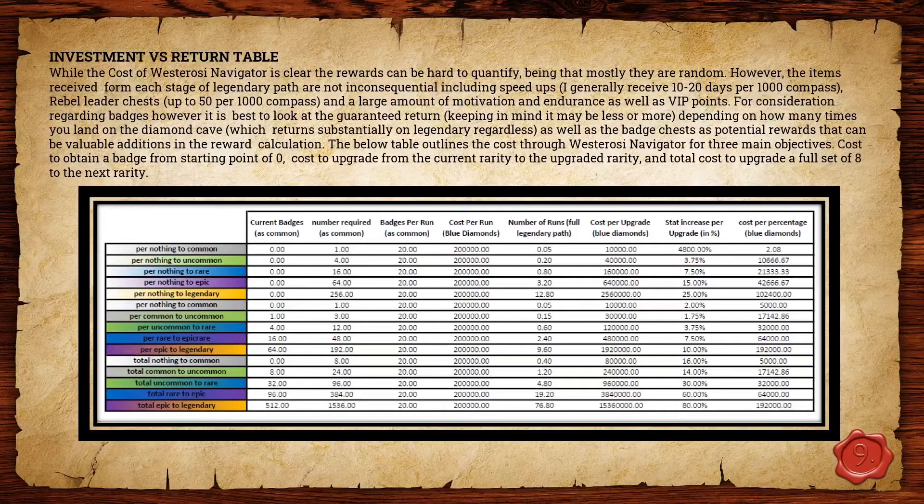I'm at epic and moving to legendary, which means getting a full set from total epic to total legendary is going to take about 76.8 runs worst case. For a singular epic to legendary at 9.6 runs, free runs and diamond cave hits might bring it down to seven or eight runs, but seven runs is still about 1.4 million blue diamonds to upgrade from epic to legendary. I'd say anything prior to epic to legendary is a pretty good investment, but anything after that you really need to think carefully before going ahead with it.